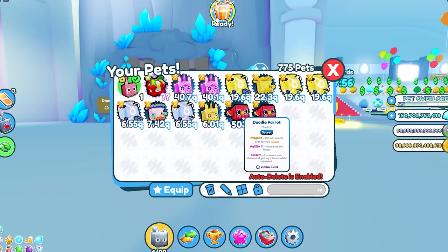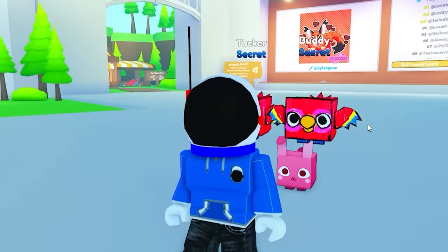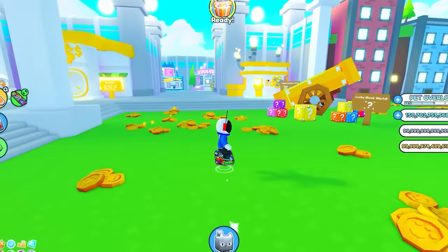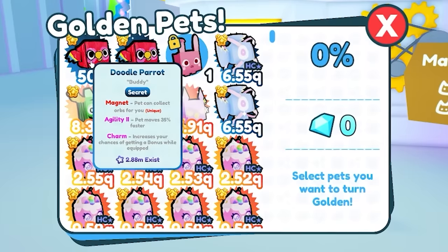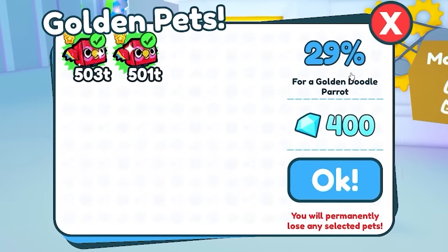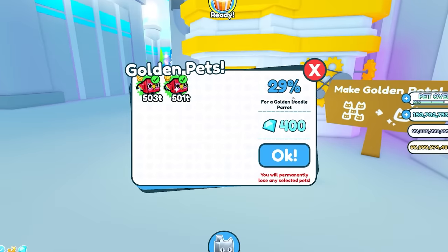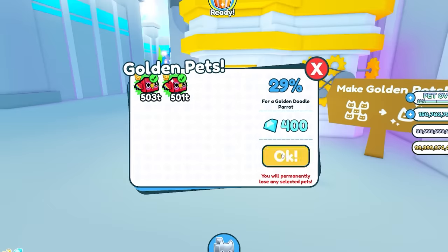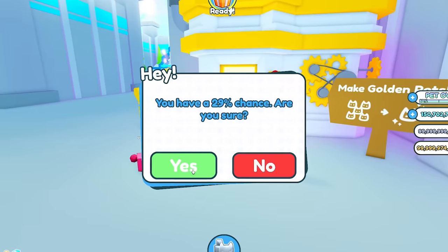Luckily, I already have two of them. However, I don't have a gold one, or a rainbow or dark matter. But since I got the two, I'm going to try something. Am I able to put these two in a gold machine and get it with 29%? Now, these are the only two I have. If this messes up, it's going to be a struggle to get back, essentially. Let's just see if I can get it — 29% chance.